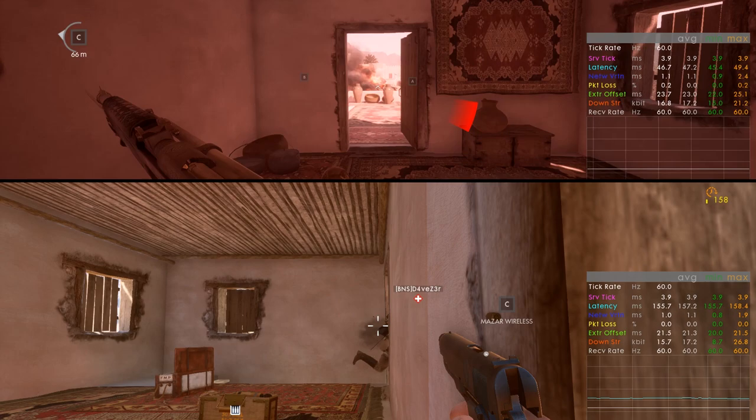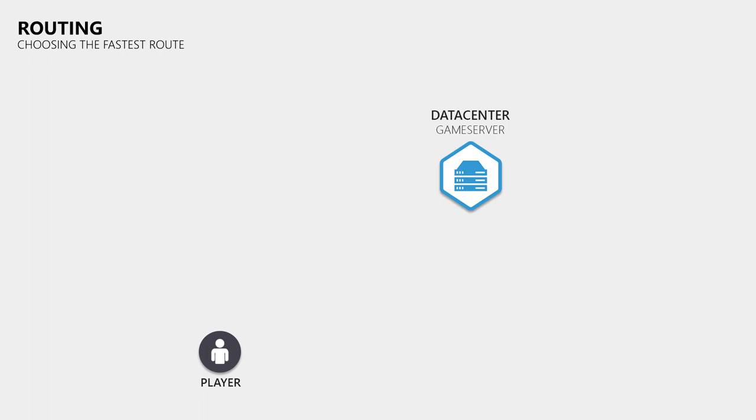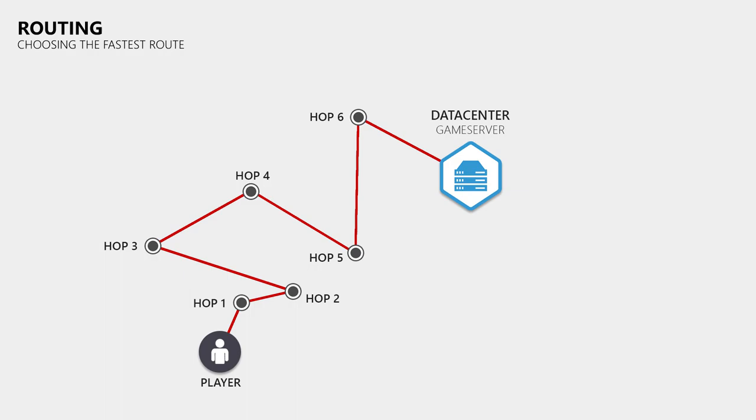What affects your ping to the game server, or your lag in general? One factor is the distance between you and the game server. However, you can't determine your ping by drawing a straight line on a map, because copper and fiber optic cables take very different routes and data passes through multiple routers. When everything works as it should, your data takes the shortest route to the server. However, a router might choose a bad route, or have to choose a worse one when the better one is down, which can lead to big detours, much higher pings, and an increased risk of packet loss.